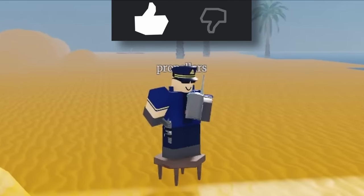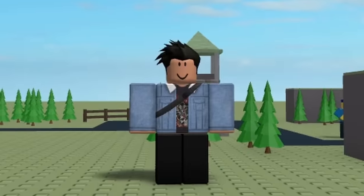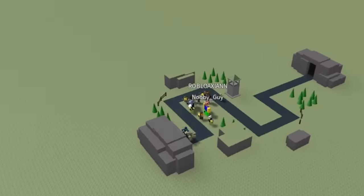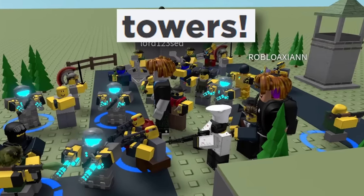And although that was surprisingly good, things took an immediate turn. This game has no lobby and just sends you straight in. The map is incredibly basic, with only a simple path and a few low-poly structures. But the real draw is the towers.